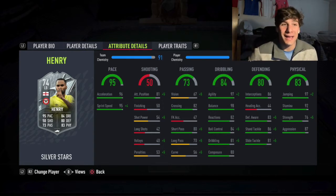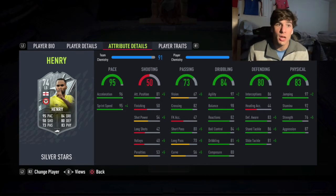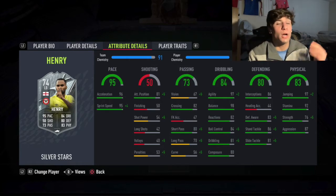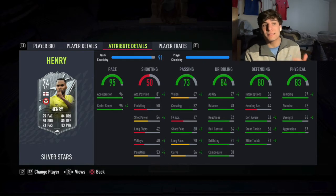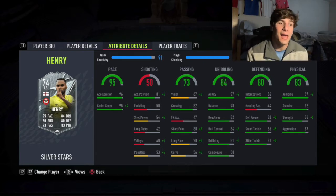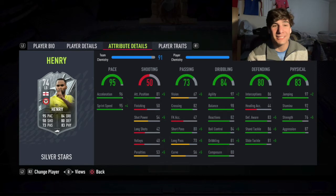Dribbling — it's mad. 97 agility, 98 balance. When I said this guy was quick, I meant he was quick. The agility gets a plus two, so all the way up to 99 agility, 98 balance. Combined with being 5'7" and having 96 acceleration, he is crazy — especially getting up the pitch on the left, being able to run up, cut back inside, make three men miss, do a couple of ball rolls. He only has three-star skills but the ball roll is as effective as it's ever going to be. His dribbling stat is 81, but that doesn't really matter when you have 98 agility and 98 balance.